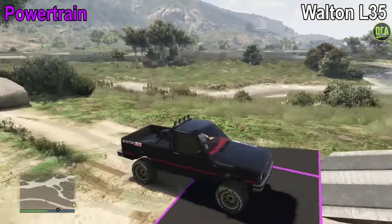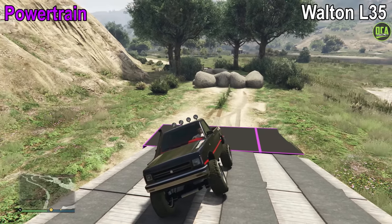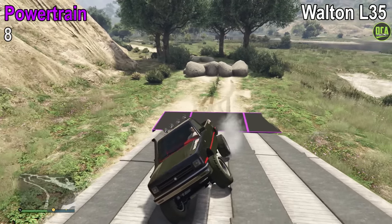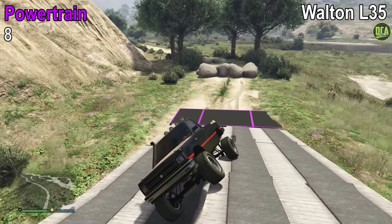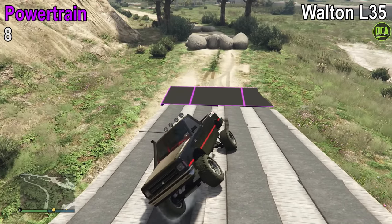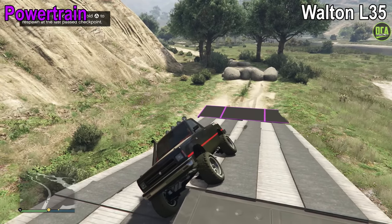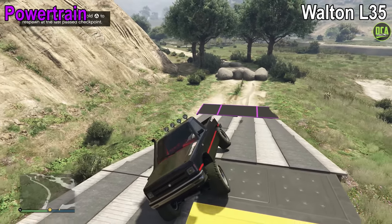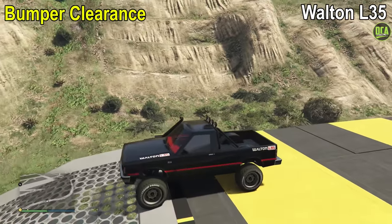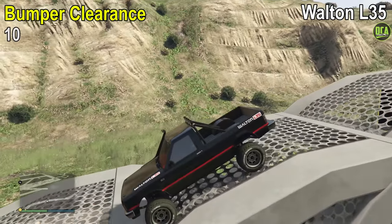Powertrain from the Walton is pretty good. However, we do see wheel spin from the driver's side rear wheel, and as we progress further up the obstacle, some wheel spin from the passenger side front wheel — so I can't give it any higher than an 8 out of 10. Continuing to bumper clearance: the Walton has excellent bumper clearance due to how high off the ground it is. It does not scrape at all, giving it a 10 out of 10.